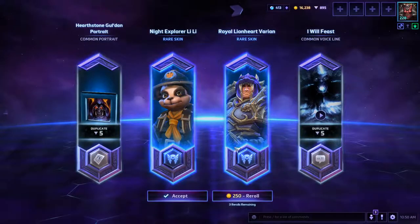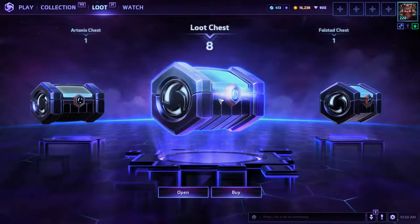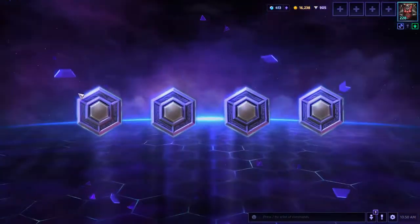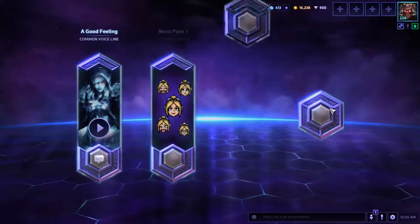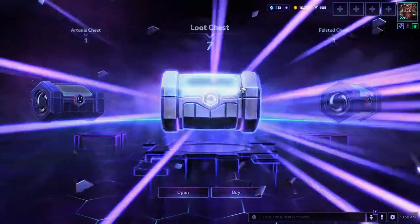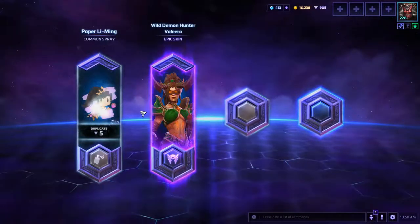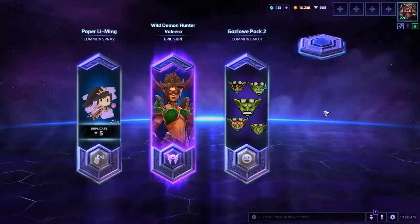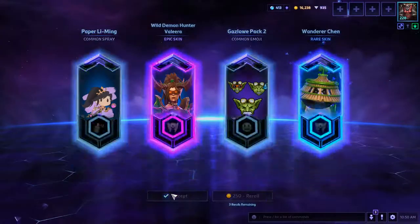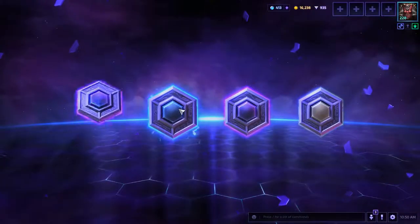Oh nice, a variant — it's a color variation. And an epic — Demon Hunter Valla, just a different variant as well.